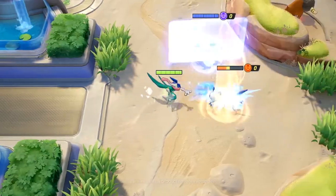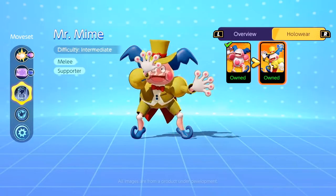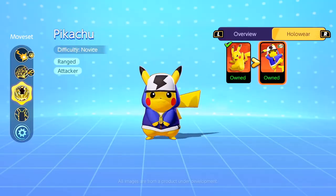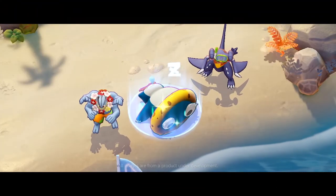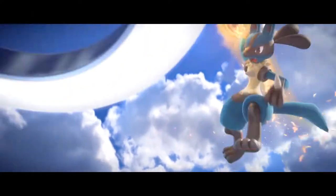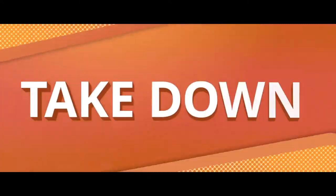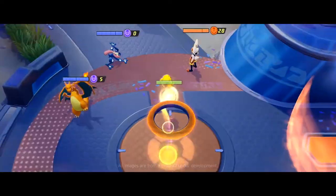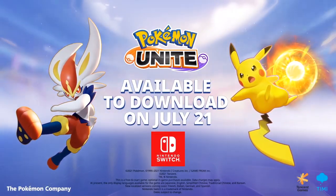They show a little bit more customization stuff with the character creation, as well as character cards and building your profile. They also revealed that Zeraora will be available during the launch window of the game, and you can get Zeraora apparently for free by just logging in before August 31st.